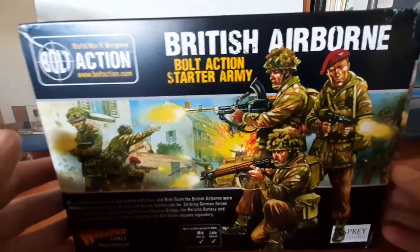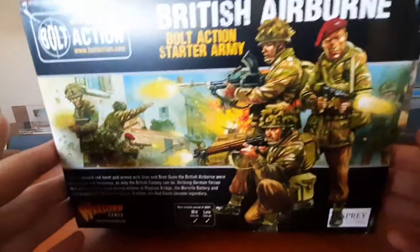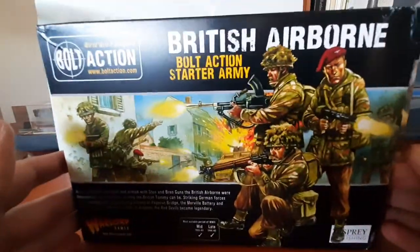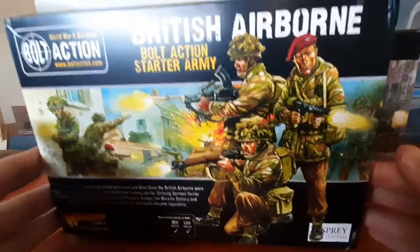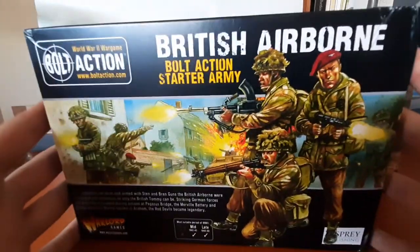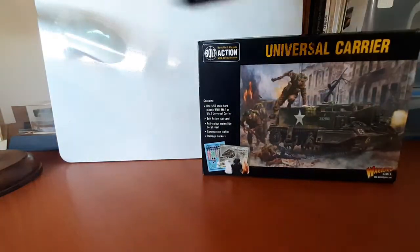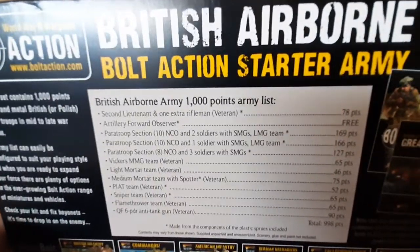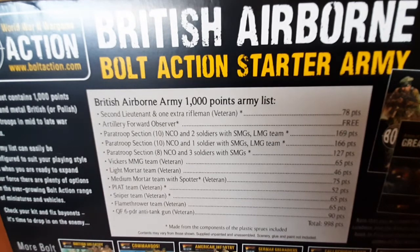So it's a dual unboxing as I've said. Let's first dive into this — we have the British Airborne Starter Army. The very nice thing about this compact little force is, as you can see by the scale, it is not a big box. But if we flip it over, that is what comes in the box — it is a 998-point army.